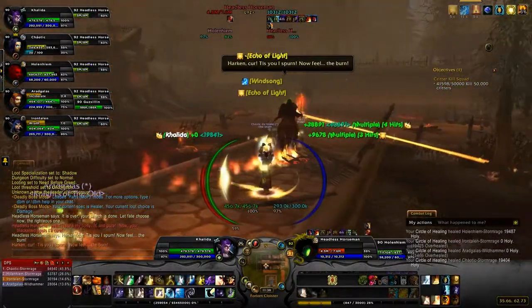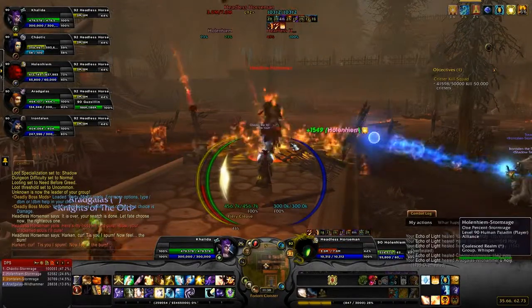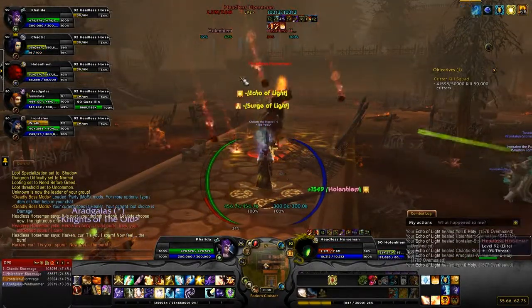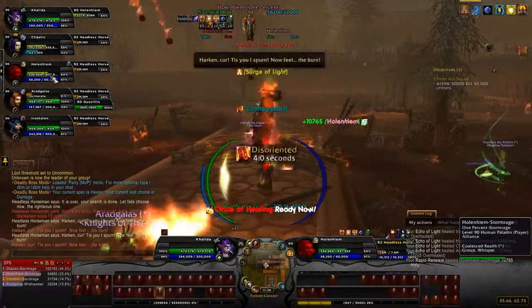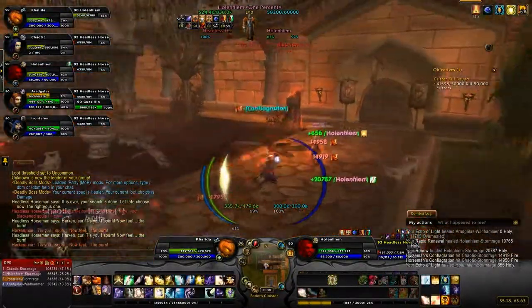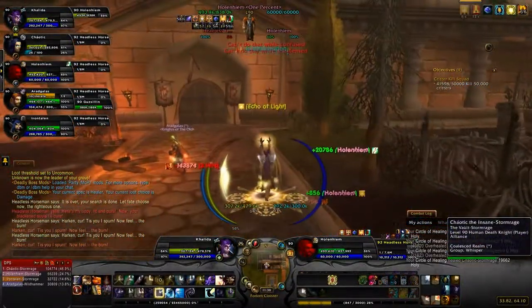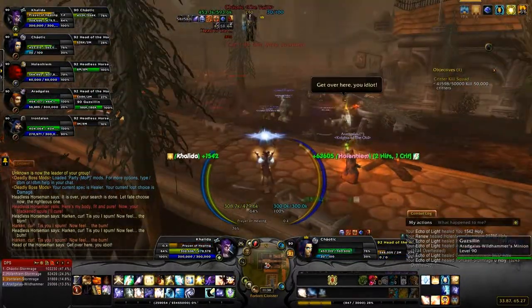Now he does an extra move aside from Cleave: Fiery Cleave. He does this little Rain of Fire move, essentially. I got hit by it, so you get disoriented — it's like a confuse effect. And then his head detaches again while he heals himself.